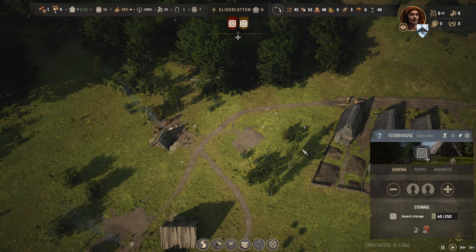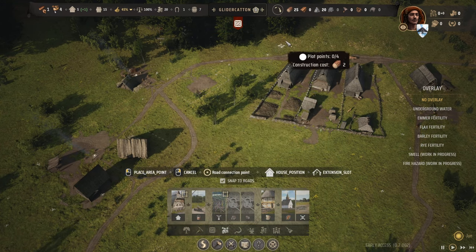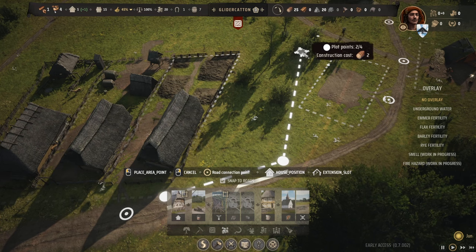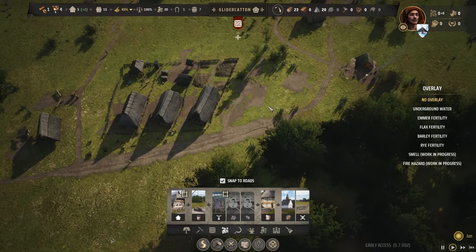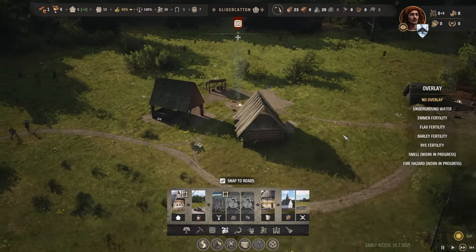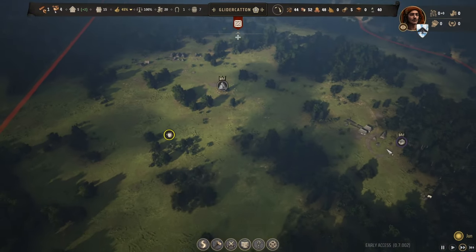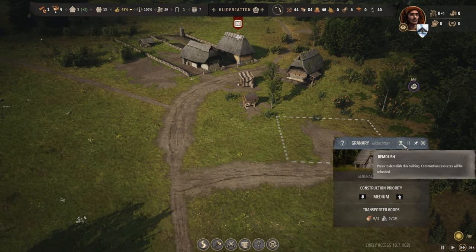It looks like we could get maybe one more house going over here too - let's try it. Frontage: the first two points we plop down are the front of the property. Another one plated for construction. Speed up time - we are now in June. Let's put a high priority on the granary. I want to make sure we're in a good setup for when winter comes - that means food and firewood.